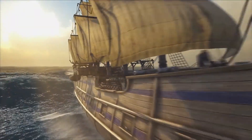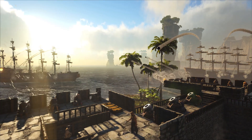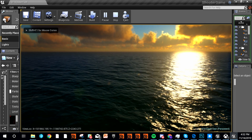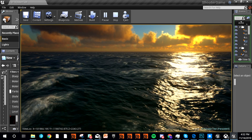Waveworks 2.0 supports DX12 and Vulkan. 2.0 is faster and allows you to use physically-based rendering for ocean surfaces. We've spent a lot of time and resources on getting this stuff performant on any platform.